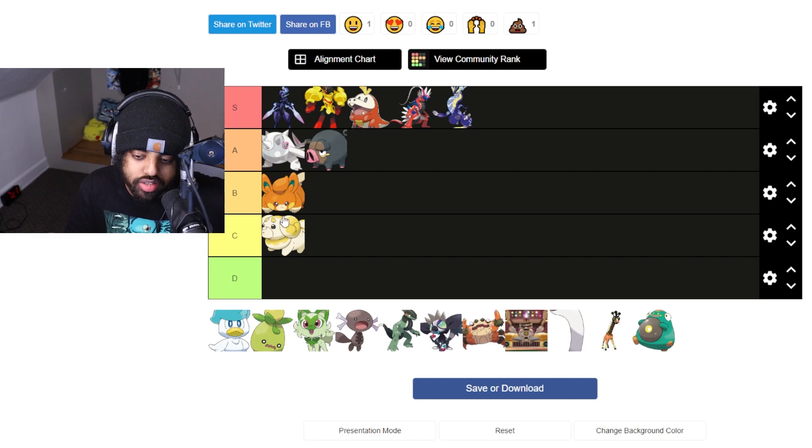Pawmi is just mid — painfully mid. I think the official art looks a lot better than how it looks in-game. Pawmi in-game looks awful, at least in the trailers. We haven't seen the finalized gameplay versions yet. But Pawmi — I'm not really too wild on it. It could change over time with the evolution. For right now, I definitely don't like it. It's just painfully mid. The official art is cute, but the actual in-game model I was not a fan of.